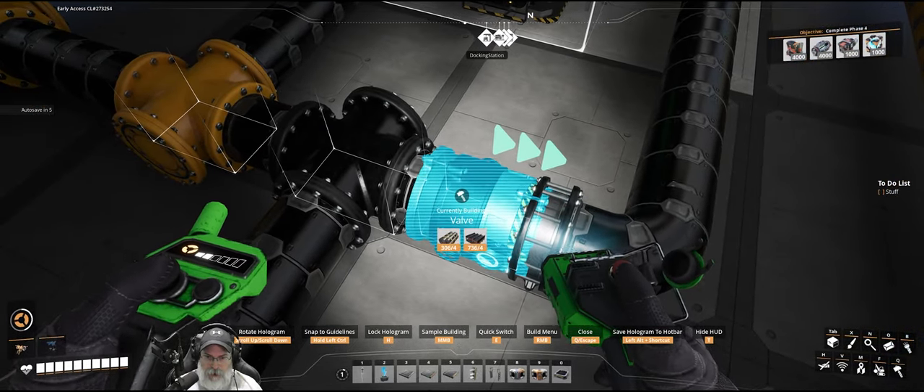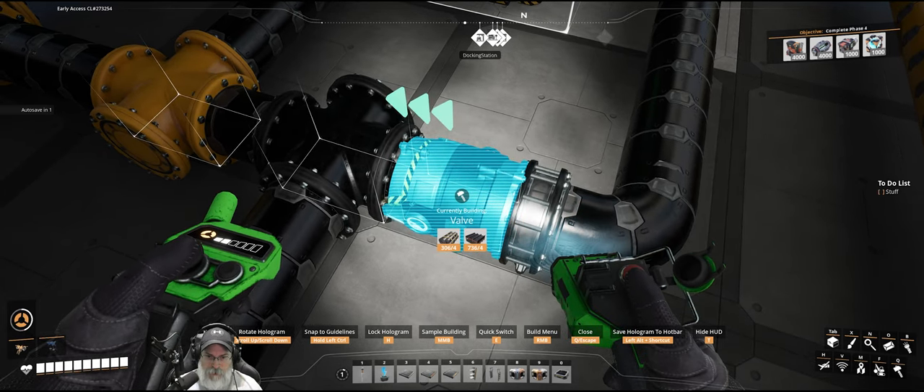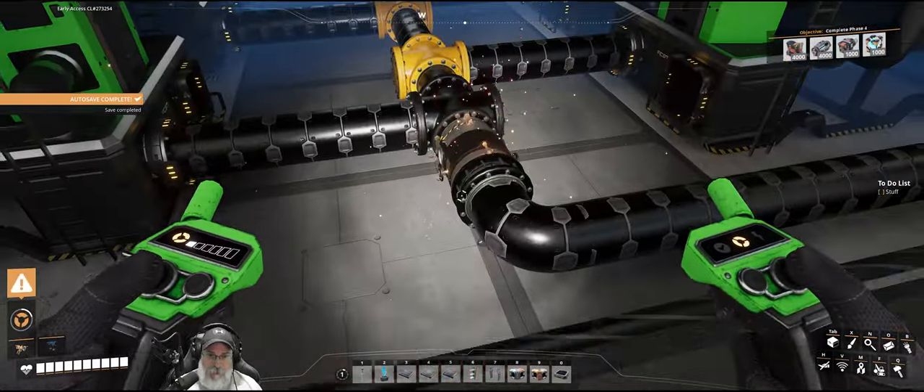Now the other thing we're going to do is put another valve on this end — that was the recommendation from what I read. Make sure the flow is going that way of course, to prevent any backflow from coming back along here as well.